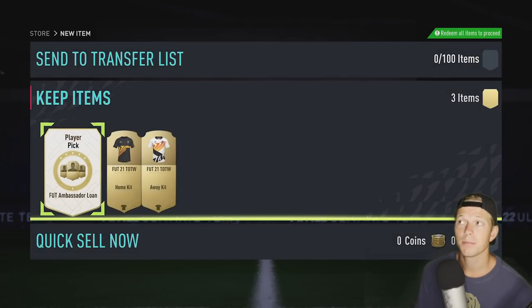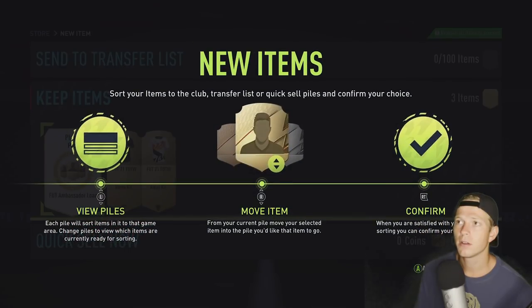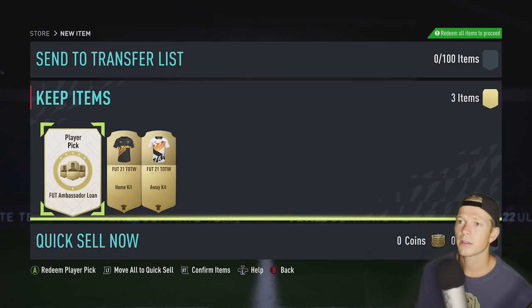Looks like we got a stadium — possibly. New items: sort your items to the club, transfer list, or quick sell piles and confirm your choice. A few piles — move item and confirm. Okay, gotcha.